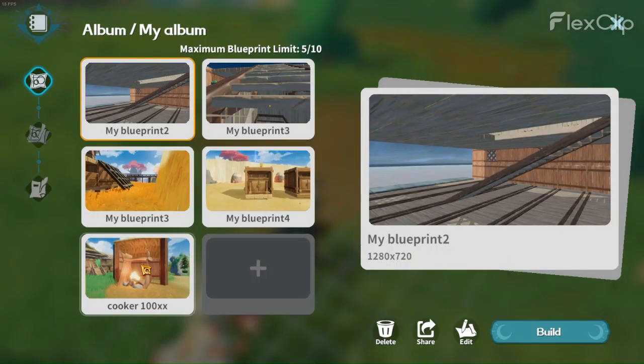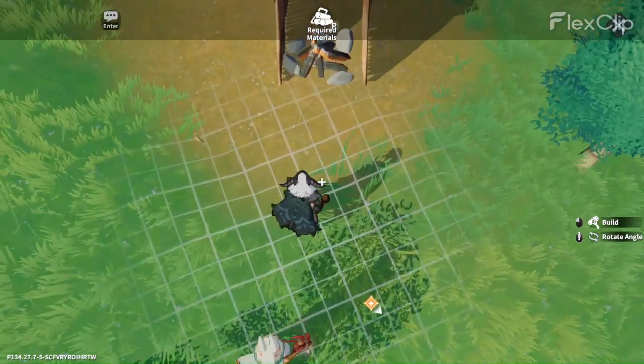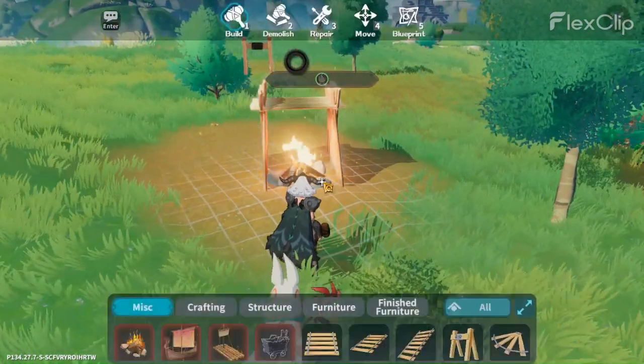The name of the blueprint will be 'Cooker 100 XX' — copy and share the ID in the comment and description box. Now build the cooker from the blueprint.